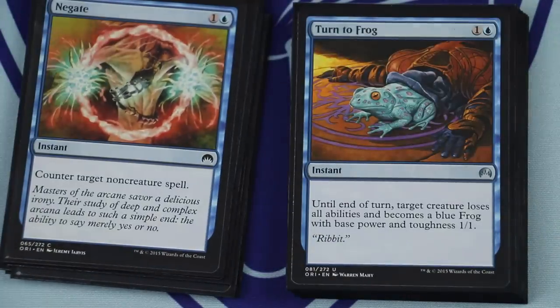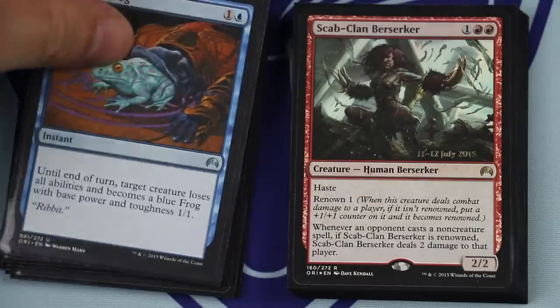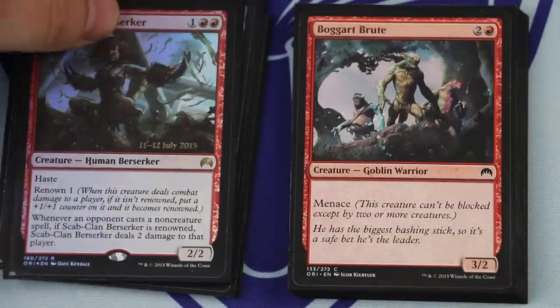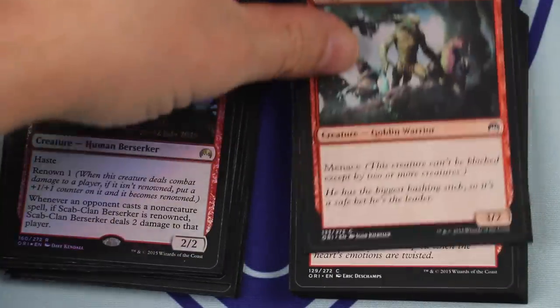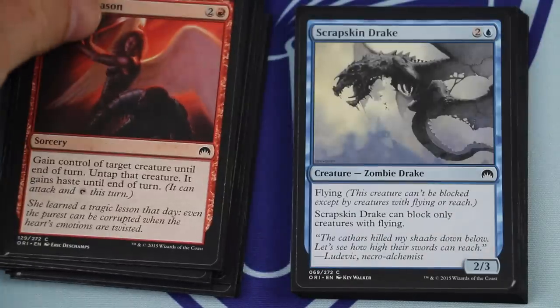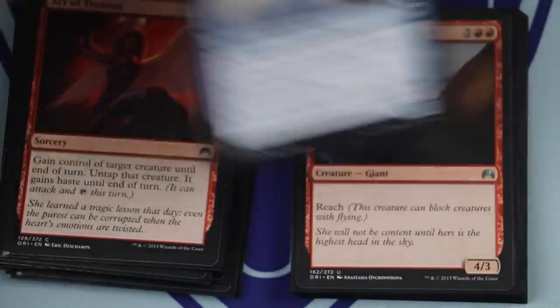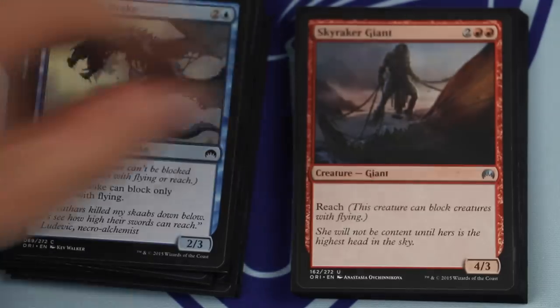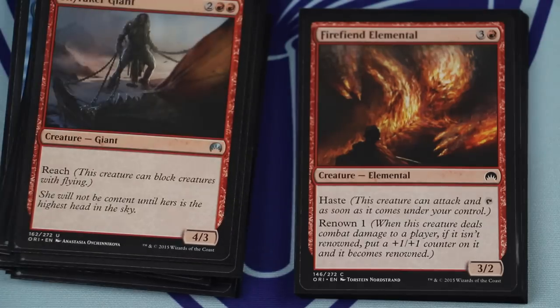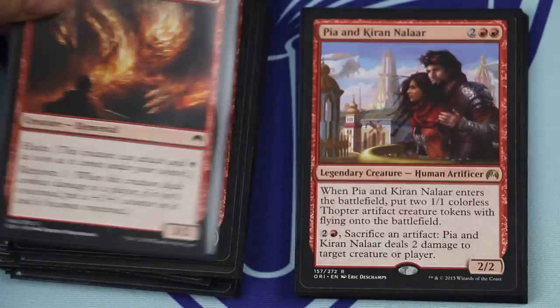With two Ringwarden Owls, a Fire Fiend Elemental, two Skyraker Giants, a Scrapskin Drake, a Bogart Brute, a Scab Clan Berserker — there were definitely games where all this deck was doing was putting enormous pressure on the board and swinging in for the attack relentlessly. In those games, the big bomb finisher was actually a common, the Volcanic Rambler, at six.